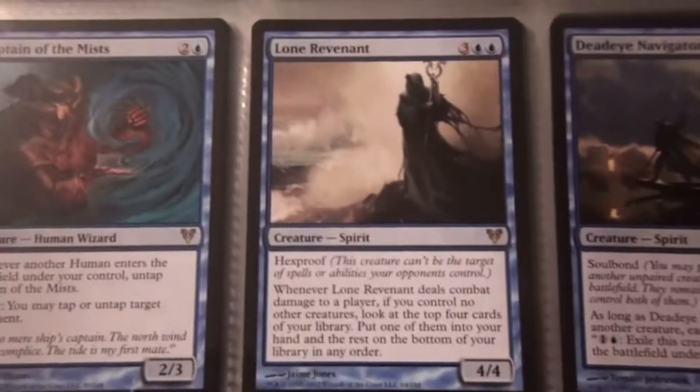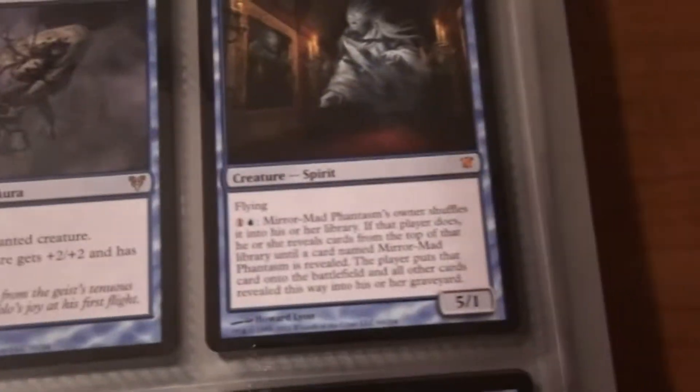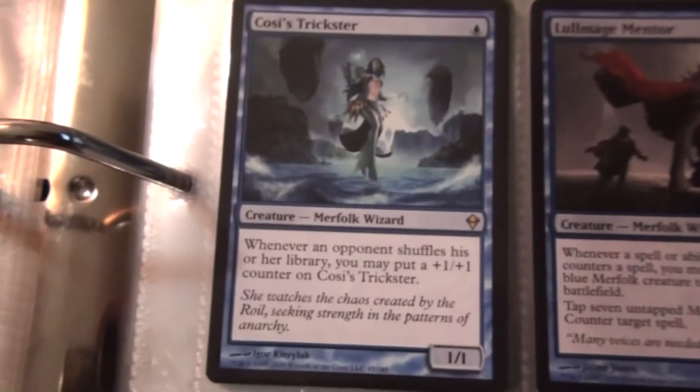Two Devastation Tide, Deadeye Navigator times two, a Lone Revenant, Captain of the Mists, Lunar Mystic, Stolen Goods, Misthollow Griffin, Infinite Reflection, Spirit Away, four Mirror-Mad Phantasms, Back from the Brink, a Sturmgeist, a foil Ludevic's Test Subject, two Skaab Ruinators, a Sharding Sphinx, Archmage Ascension, Lola Mage Mentor, Kossit's Trickster, Sphinx of the Lost Truth, Royal Elemental, Seagate Loremaster, Call to the Kindred, four Counterlash.